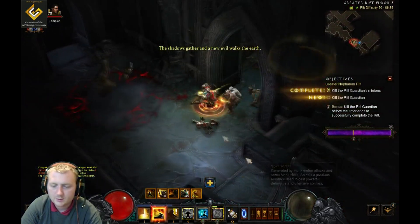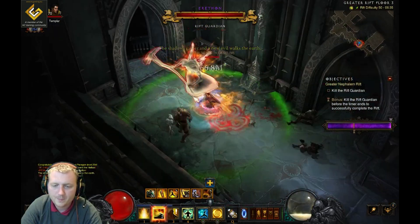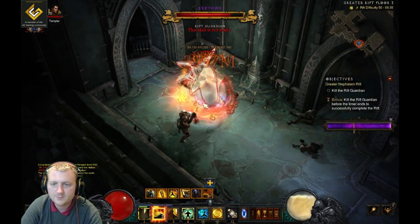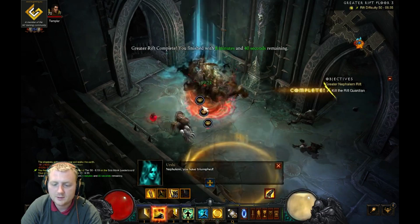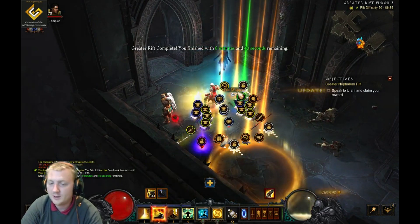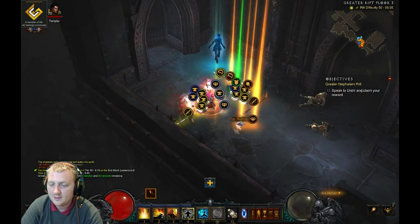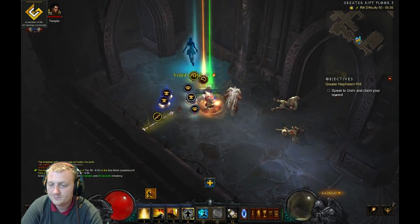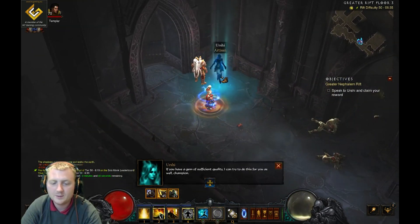I was at zero spirit so I needed to get my Spirit Guards going. That's what I mean — it'll wreck things. I'm not even in Shenlong's and now I'm in Shenlong's and it just melts. As you saw there I died right at the end because I let my buff drop off — I didn't dash because I was just whacking away.